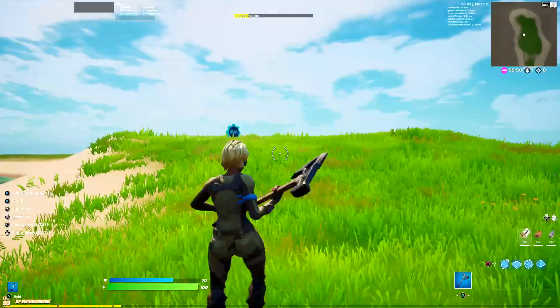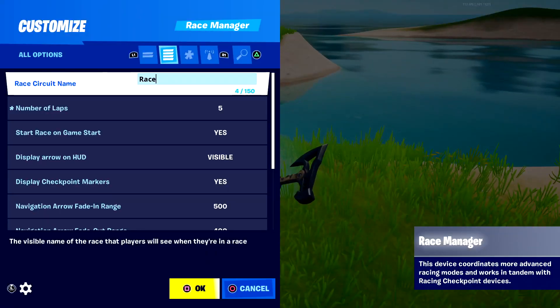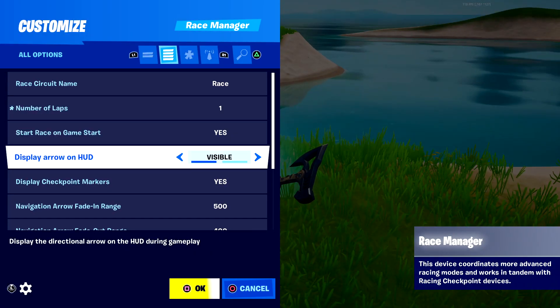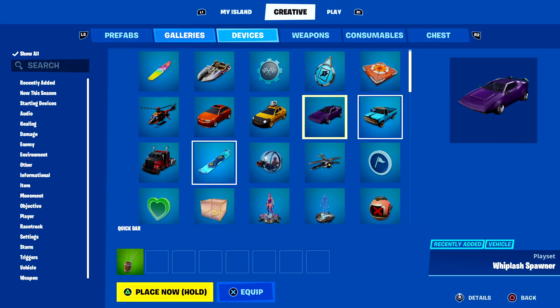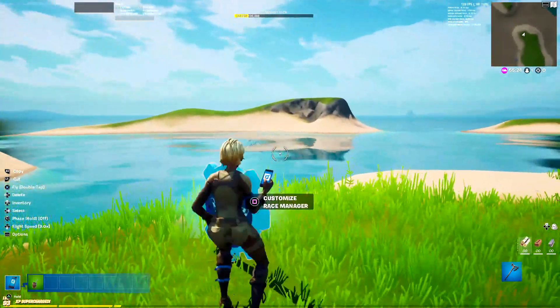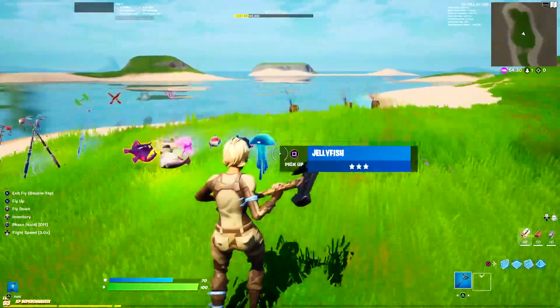The first thing we got is the Race Manager. You have a bunch of new settings you can go through — like change the number of laps, start the race. There's now a new arrow, so if you have the racing device and everything already set up, the race checkpoint will now show an arrow pointing to where the checkpoint is when you're actually racing. It's a pretty cool device, I'm glad they brought that into the game.